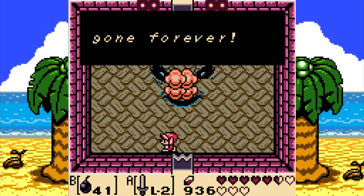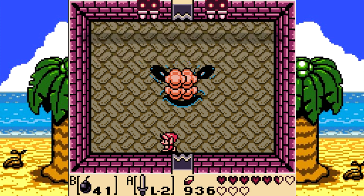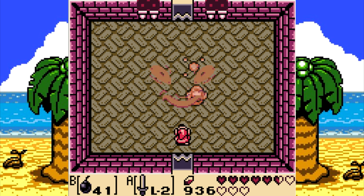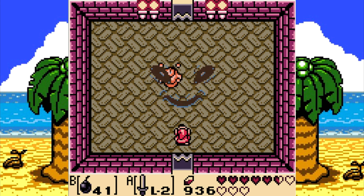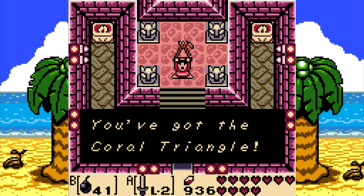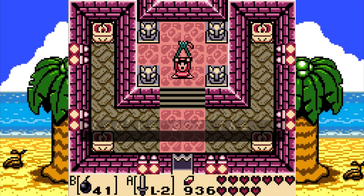Listen up! If the Wind Fish wakes up, everything on this island will be gone forever — and I do mean EVERYTHING! So the mural was right. But that also means the nightmares are afraid. You've got the Coral Triangle!